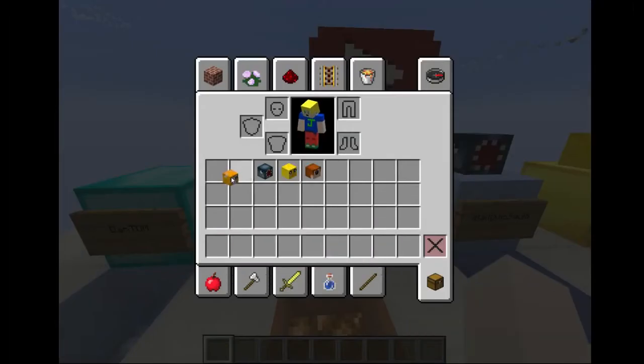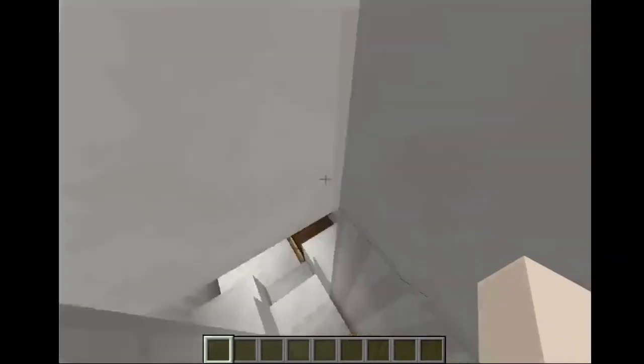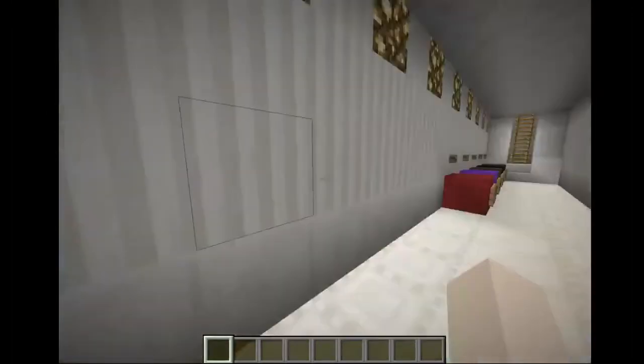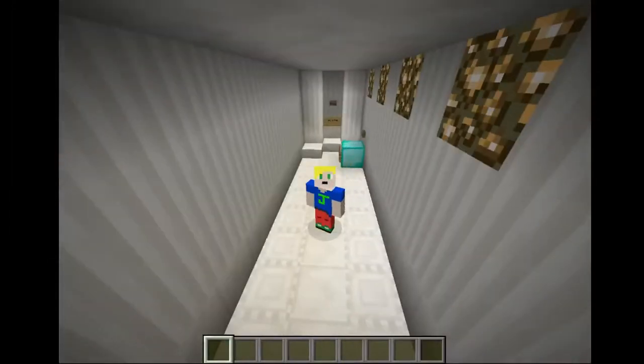Let's put it in our inventory and go destroy the block, and once we do that we can do our outro. So let's go destroy it. There we go! Anyways guys, I hope you enjoyed the video - if you did, smash that like button down below. I really hope you guys enjoyed the second installment of YouTubers Parkour with Jacuzzi Gaming. I'll see you guys next time in the next video.